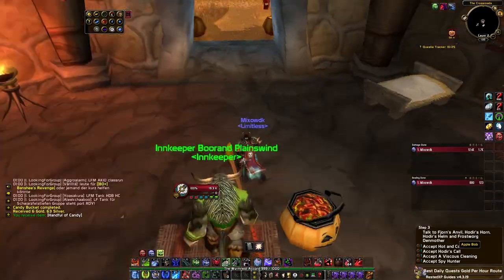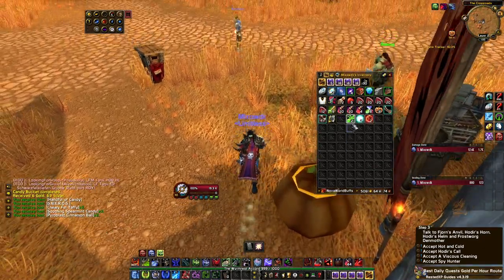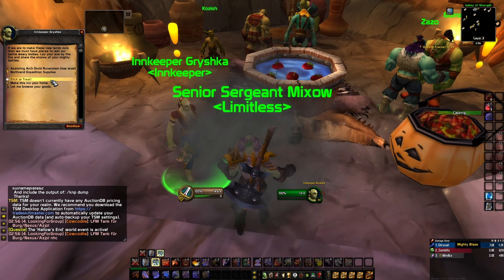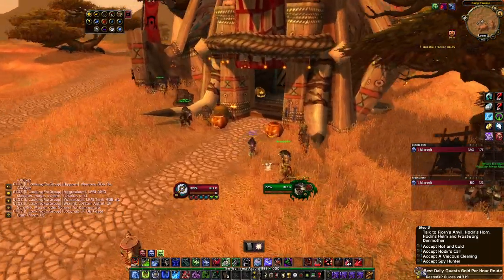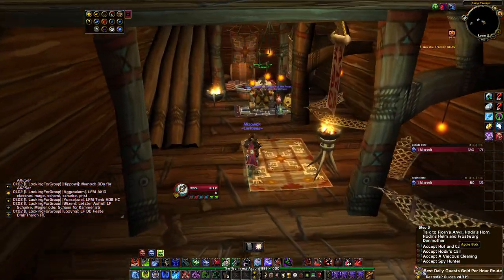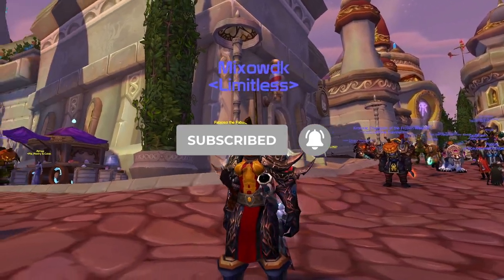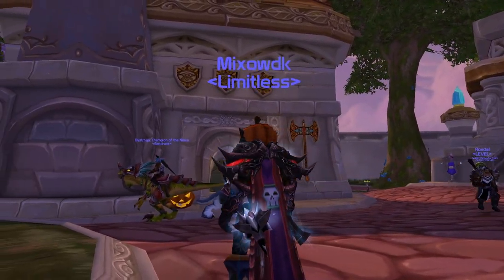Last but not least, Tricks and Treats of Azeroth. That means you have to visit every single innkeeper in Kalimdor, Eastern Kingdoms, and Outland and get the little trick-or-treat buckets. That's all you have to do for this achievement. It's just time-consuming because you have to fly everywhere. But if you are a boosted character, you will have every single flight path in the game already, so it's pretty simple.